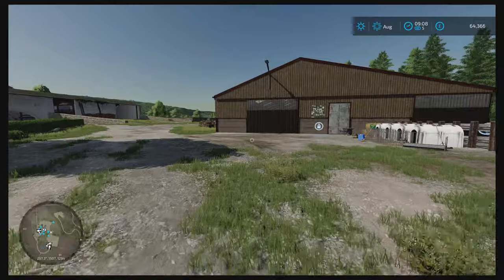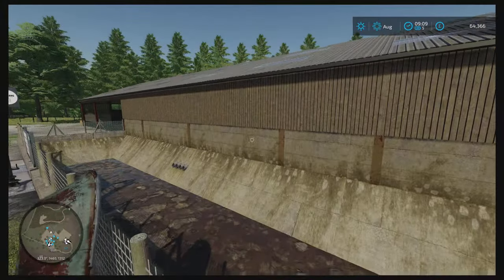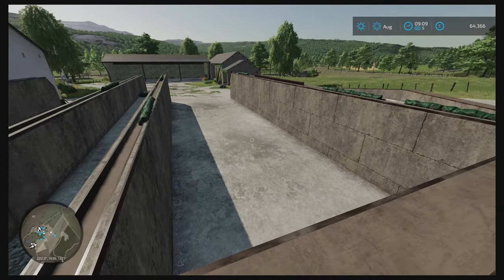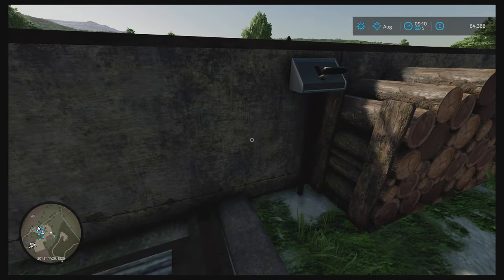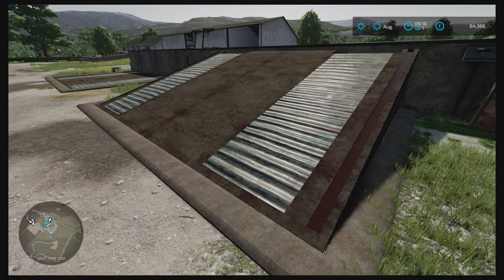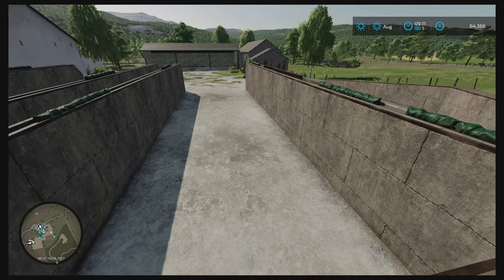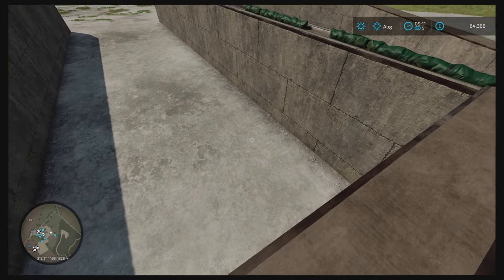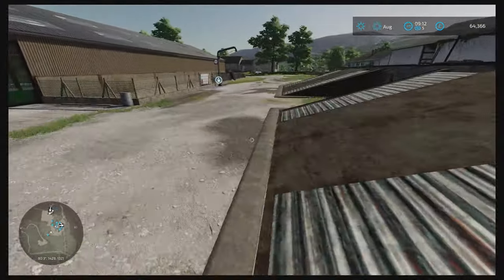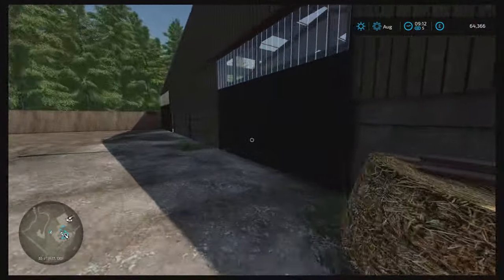This is the cow area. There's a massive slurry pit here. Over here, if you activate this it puts a ramp up for the silage pit - same with this one. You can reverse your machine up and tip the chaff into here, which will turn into silage. This area here is storage where you can store some bales or similar.